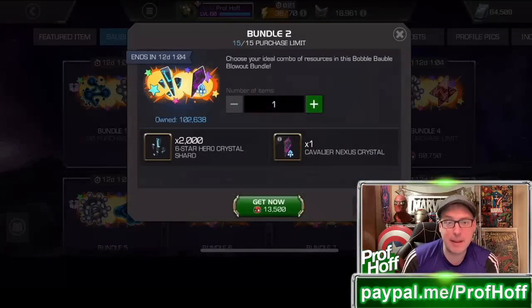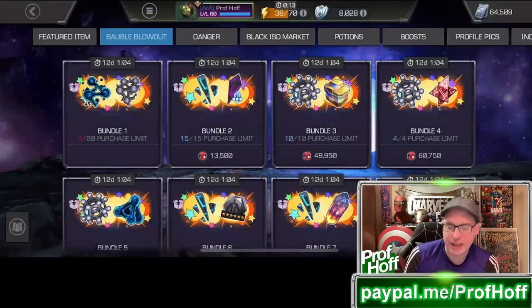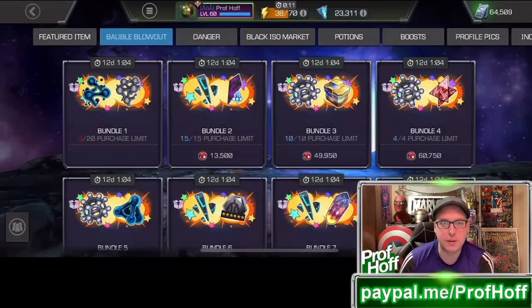Bundle 2 — skip it. Because you can get this stuff every week from daily cards, daily calendars, and stamps for both 6-star shards and Cavalier crystals, especially compared to Mythic Crystals.